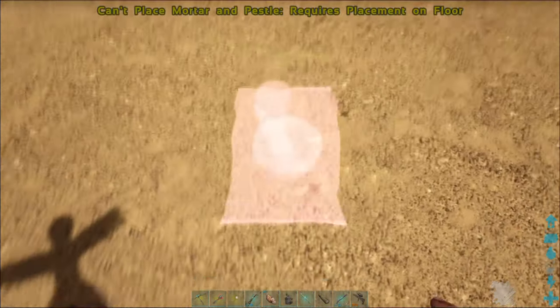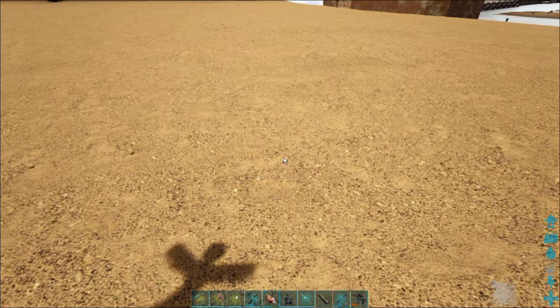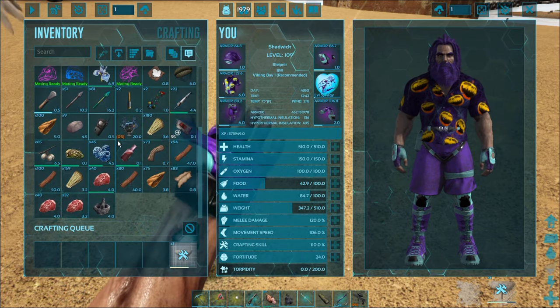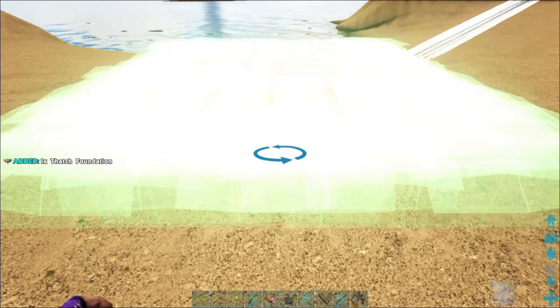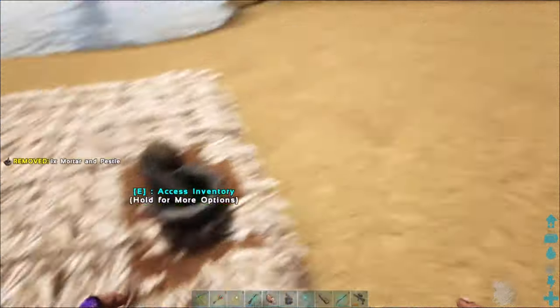Now the thing about the mortar and pestle — I'm going to click E on it and try to put it down. As you can see, you cannot put it down on the ground. This is one of those items that you can't place directly. At bare minimum, you need to make a thatch foundation. So we're going to take a thatch foundation and throw that down, then put the mortar and pestle on it.